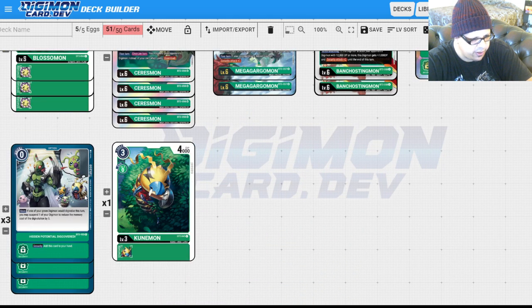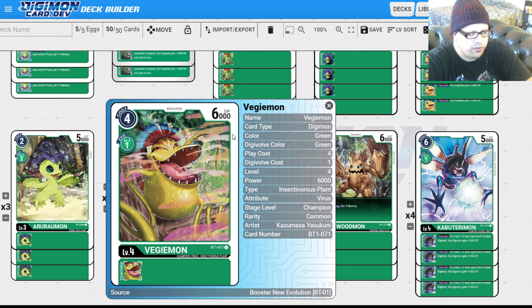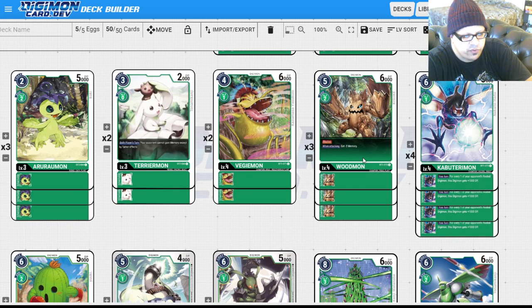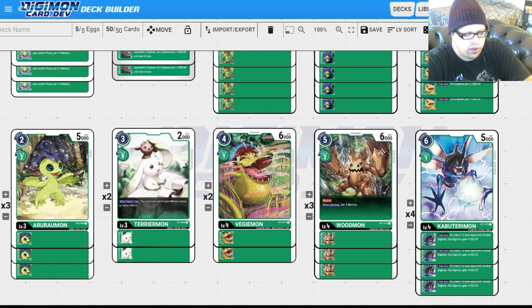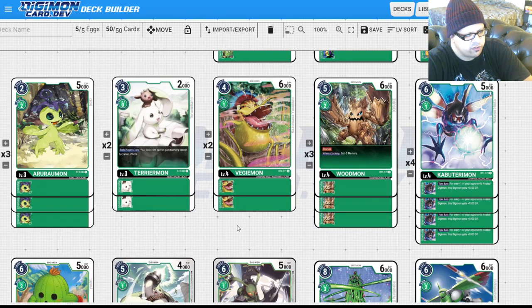For level fours, I'm playing two Vegemon. The reason is simple: Omnimon and Omnimon Alter-S exist. If you digivolve a level five into Vegemon, it doesn't get destroyed because you have 6,000 power. Same with Woodmon — I'm only playing three because it's two to evolve and it's a blocker. There are so many one-cost-to-evolve cards: Vegemon, Kabuterimon, Stingmon. The starter deck gives us a one-cost Kabuterimon blocker. I'm also playing a one-of Tokamon as a consistency increaser — nice for finding Sarisman when you really need it immediately.